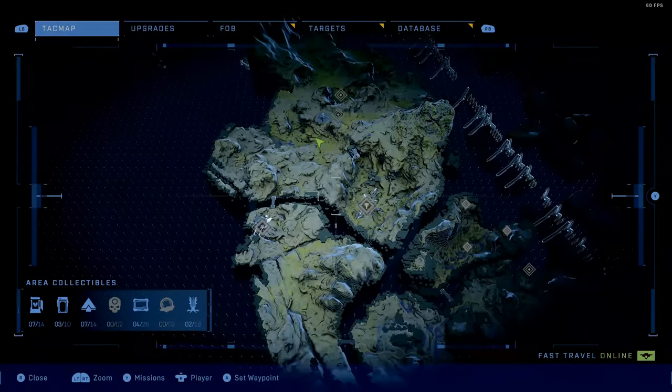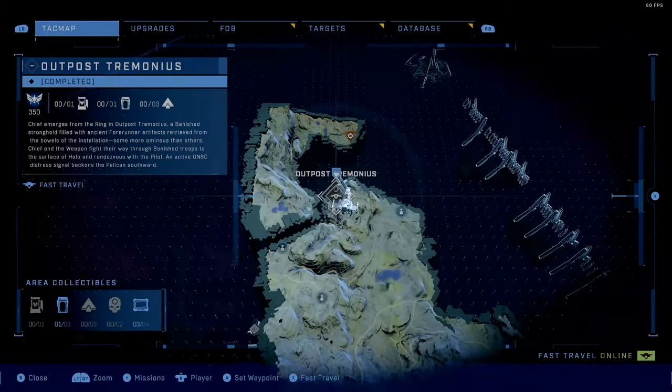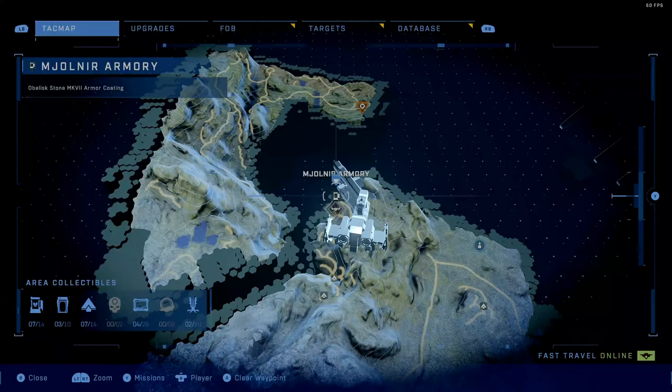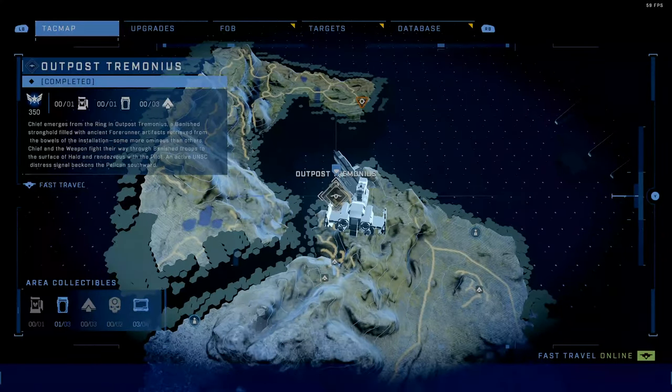When looking at the Halo Infinite map, if we go all the way to the top left and go to Outpost Tremonius, we can find the Armor Coating located right here on our map. I have it selected, so let's go ahead and fast travel here and go ahead and pick it up.